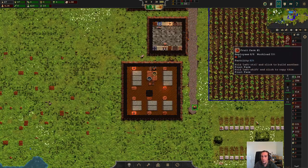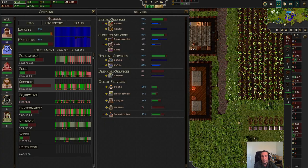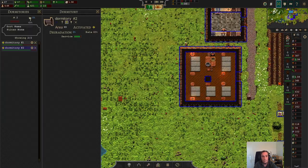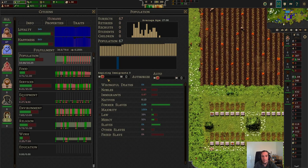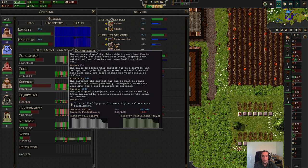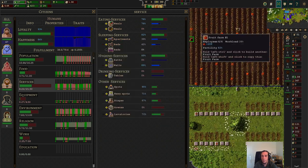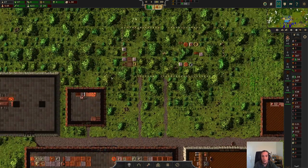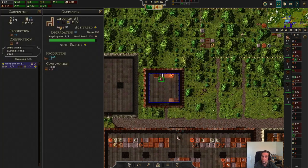We've set up another dormitory — let's check what impact that had on the services tab. People aren't necessarily happier, which I've already noticed. As soon as there are flathouses versus dormitories, people will only begin migrating to my city again once there's a nice influx of dormitories — not flathouses without dormitories. That's just how it goes.